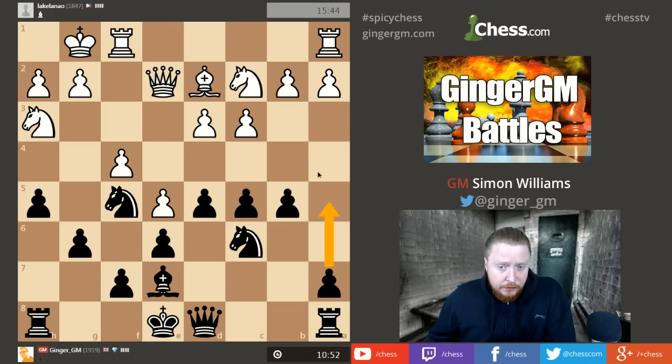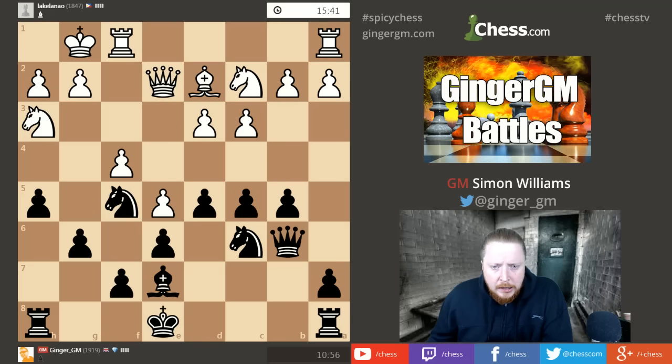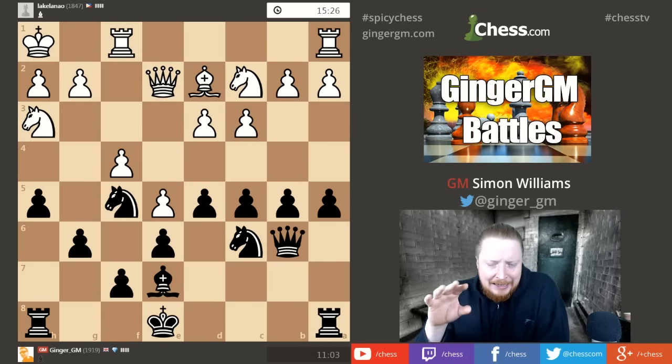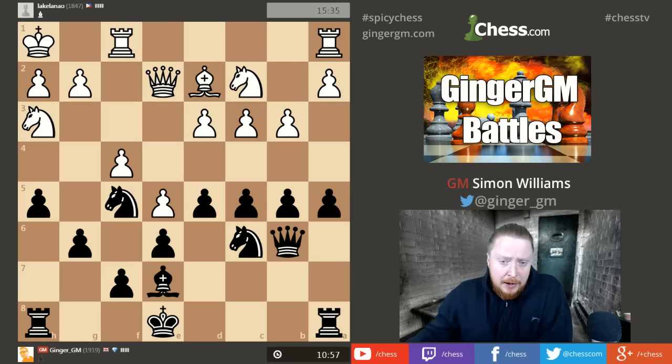Queen b6 and I'm keeping things flexible — I could castle queenside or even kingside. I'm going to play a5. This gives me b5, c5, and ideas of playing b4, starting initiative on the queenside. I'm still not sure where my king goes, but I'm not worried — my opponent is playing moves that are okay but doesn't seem to have a plan. An important chess philosophy: even a bad plan is better than no plan.